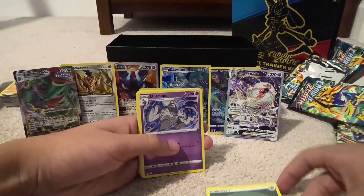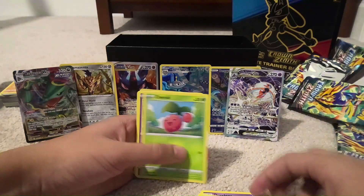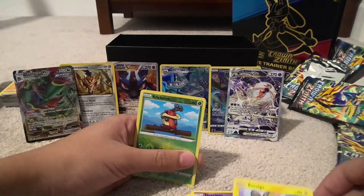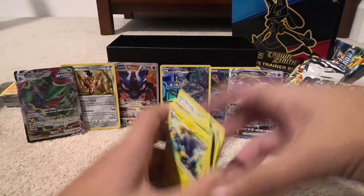Next pack: Metal Energy, Dustcloths, Matang, Energy Switch, Yungoos, Cherubi, Execute, Energy Retrieval, Emolga, Krikotan Reverse Holo, and Luxray Non-Holo. That's fine — two packs left, let's work that magic.